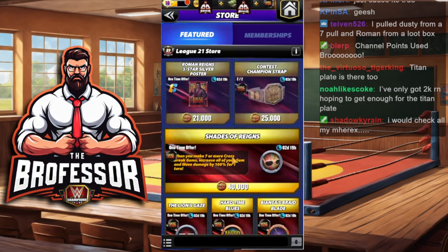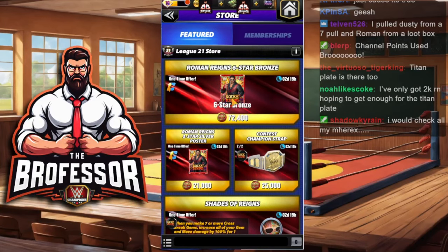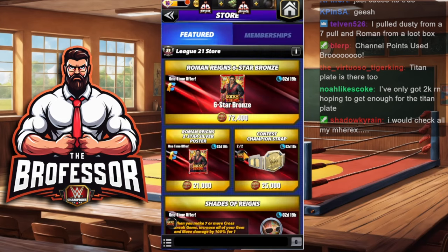The last thing you should get — and only if you really want to waste your currency — is the six-star bronze Roman Reigns. Nobody should be getting that; everybody should be getting plates, posters, or other things on this prize wall. Let me know in the comments what you get and how you did this weekend. As always, give this video a like, share, and subscribe — help the bro out. I'll see you next time. Brofessor out.